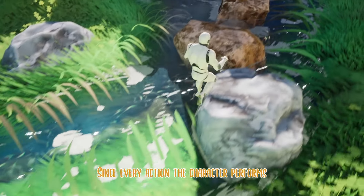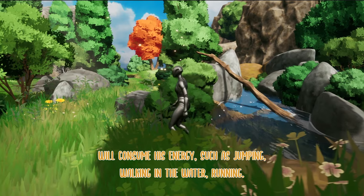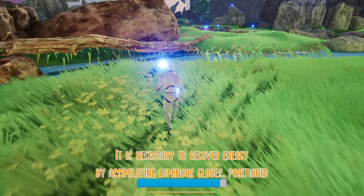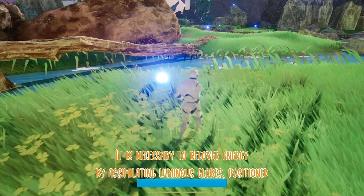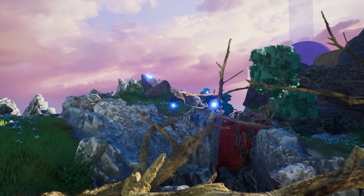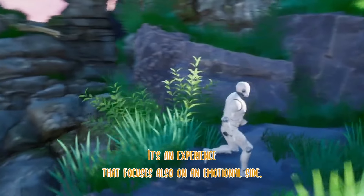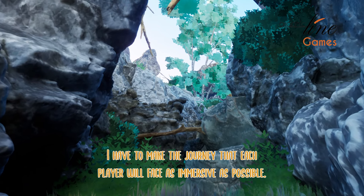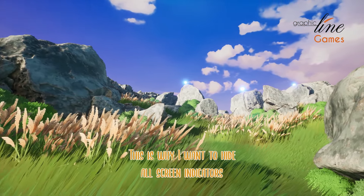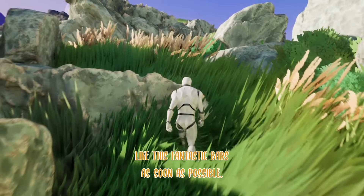Since every action the character performs will consume his energy — such as jumping, walking in the water, running — it is necessary to recover energy by assimilating luminous glows, positioned by hand to encourage exploration in the most interesting places on the map. It's an experience that focuses also on an emotional side. I have to make the journey that each player will face as immersive as possible. This is why I want to hide on-screen indicators like energy bars as soon as possible.